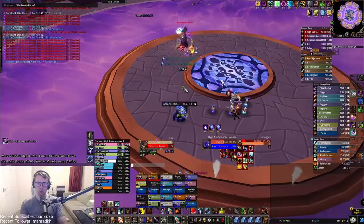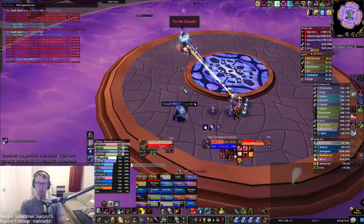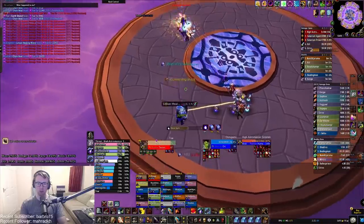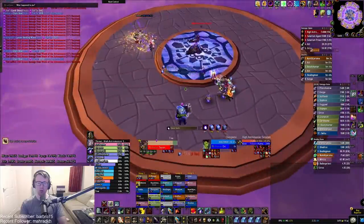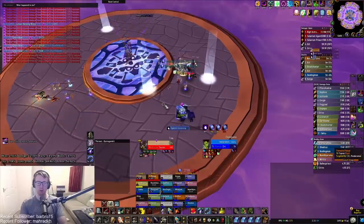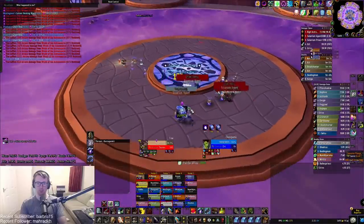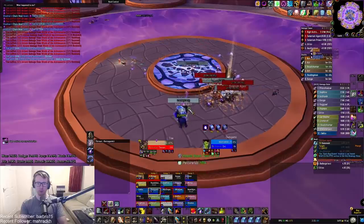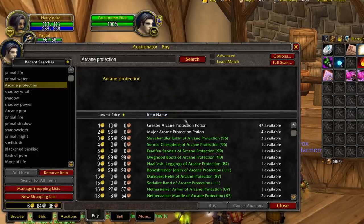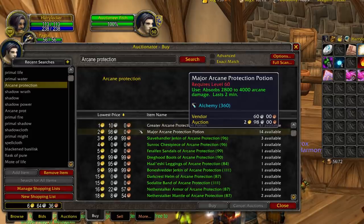For tip number three, I want to talk about a specific raid encounter in Tempest Keep called High Astromancer Solarian. Basically she does a truckload of arcane damage that can affect anybody in the raid, and it's probably the only instance where an actual protection potion will come in useful in Phase 2. What you can do right now is buy really cheap classic WoW arcane protection potions. The TBC version will also be on the Auction House but in very limited supply.